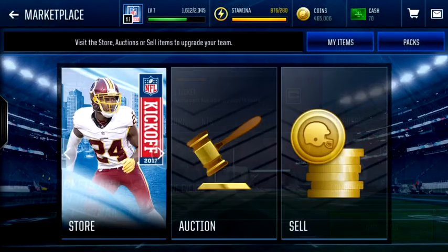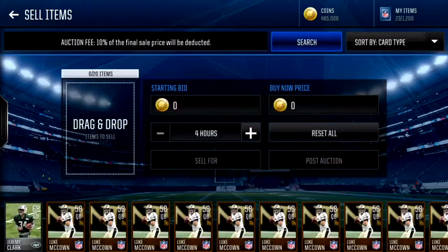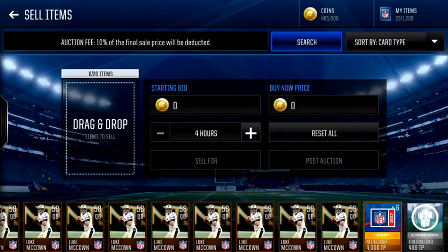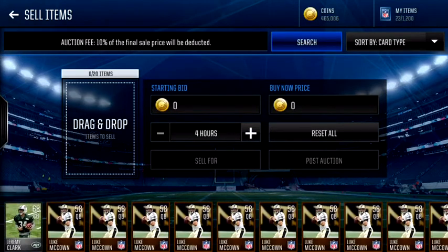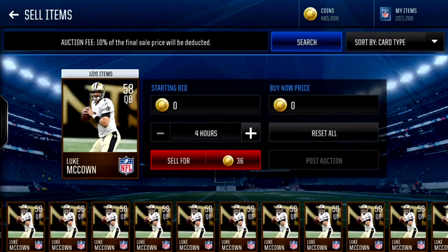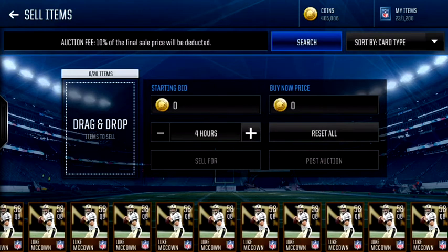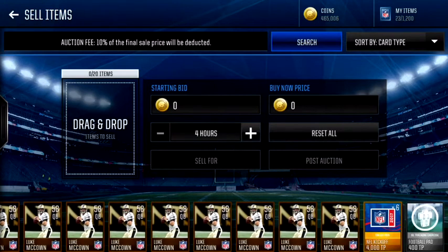All right guys, it has been 24 hours and my guys sold, so let's go see if it works. We're gonna go to sell items — and look at that guys, I got at least like 20 of these McCowns. That's crazy, and as you can see I've gotten 465K off of doing this.